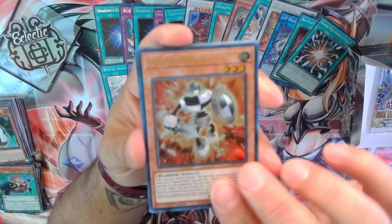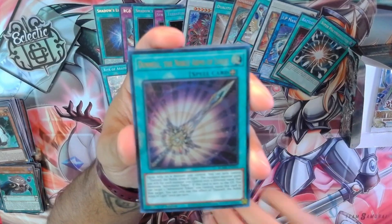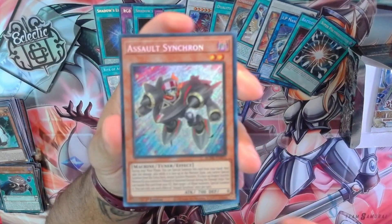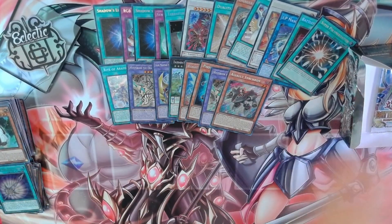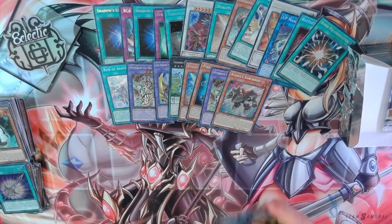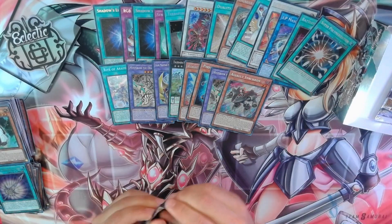Getting close to the bottom here. Puppet Pawn, Math Mech Equation, Underworld Dragon, Noble Arms of Light, and Assault Synchron. I already have my playset, but it's nice to pull another, because post-Duelist Nexus it might become worth a little bit more money. That'll be a good one to hang onto and sell.